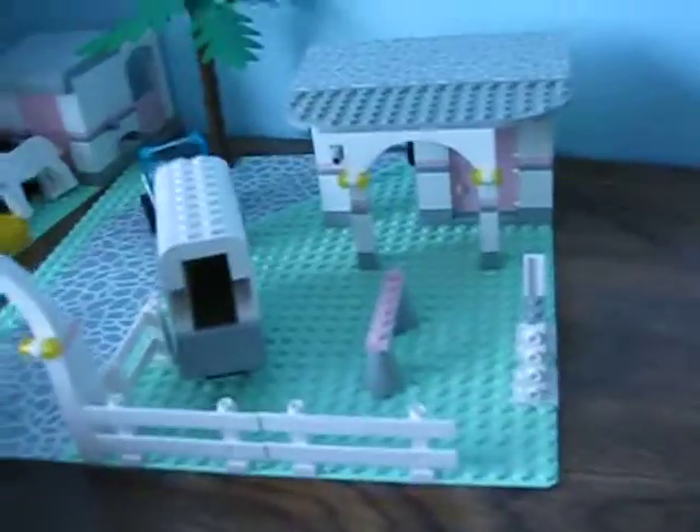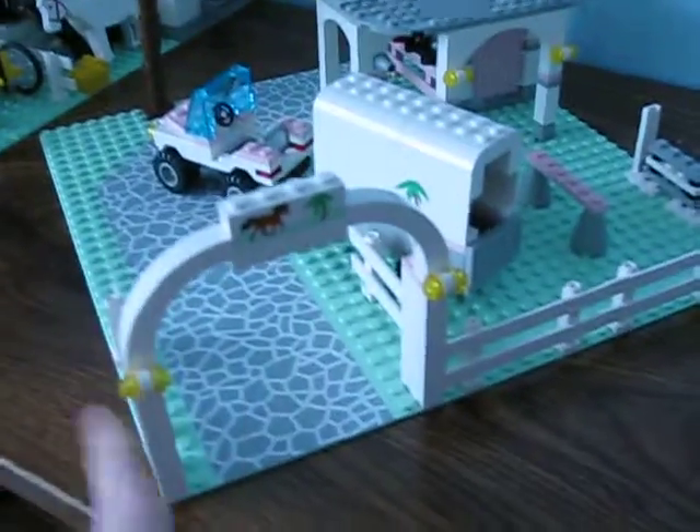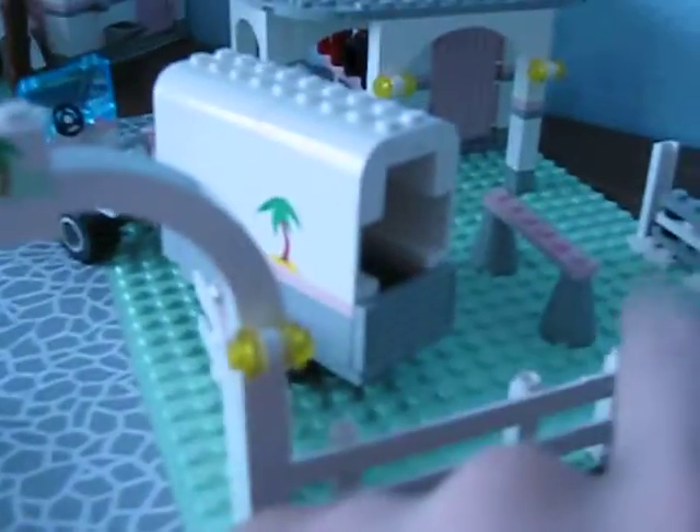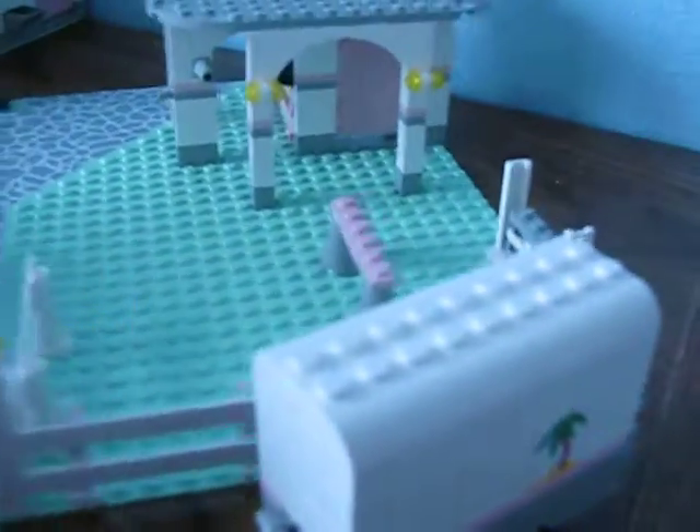Minifigures are done. Time to get to the buildings — we're going to do them separately. Here is the big part, which has a gate. And this isn't a sticker, it's printed. That's pretty cool. Actually, we need to review the car first.